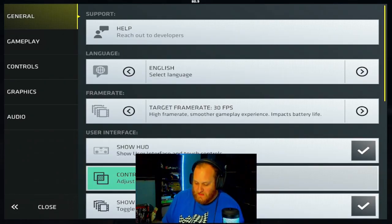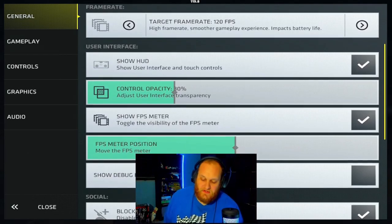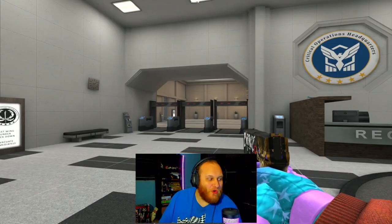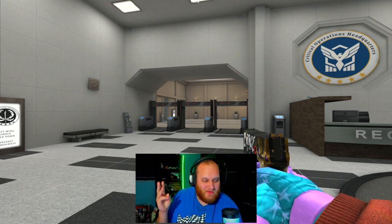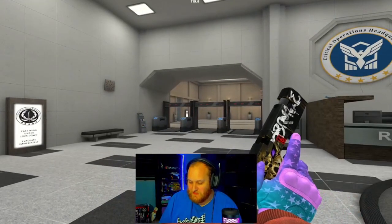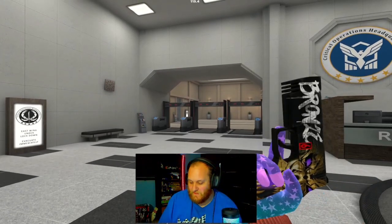You also have your target frame rates. You could go 30, 60, 90, or 120 FPS if your device allows it. Then you get to your user interface. Show HUD shows the user interface and touch controls. When I turn it off, there is no mini map, no scoreboard, no health, no crosshair — it is just vanilla. But you can still press buttons if you know where to find them.